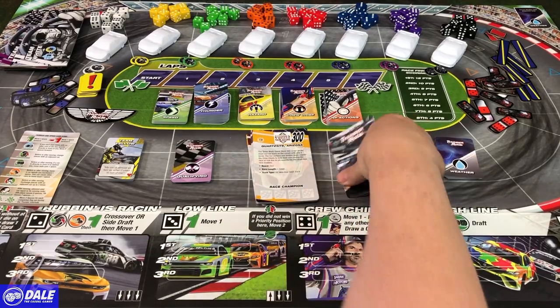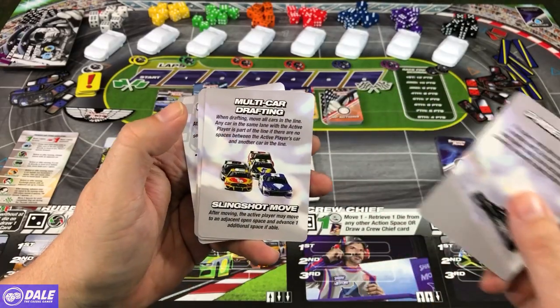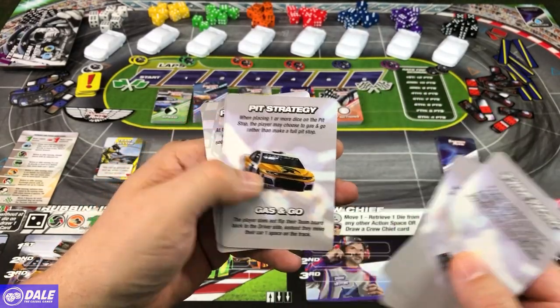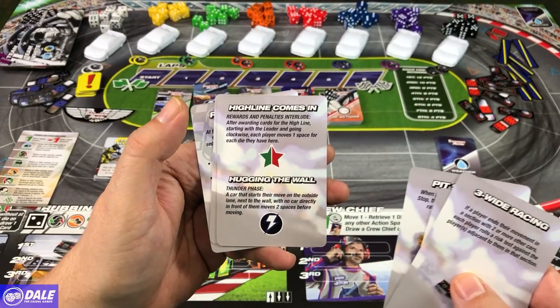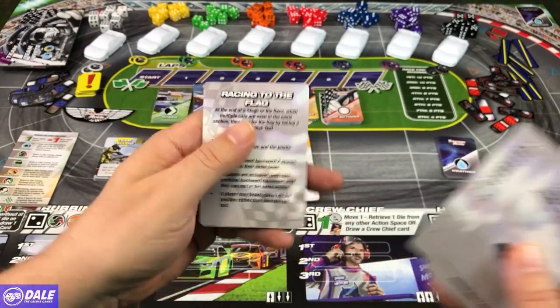Then we have the Advanced Rules cards, going over three-wide racing, multi-car drafting with a slingshot move, pit strategy, gas and go, high line comes in and hugging the wall, forced entry, and racing to the flag.